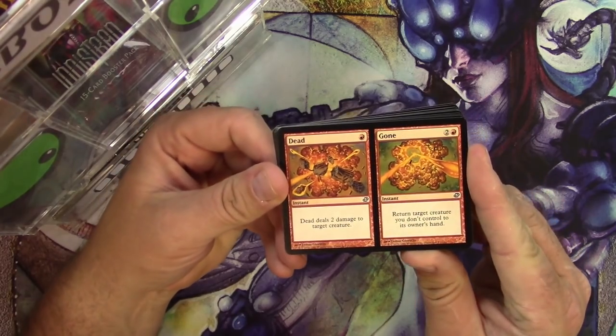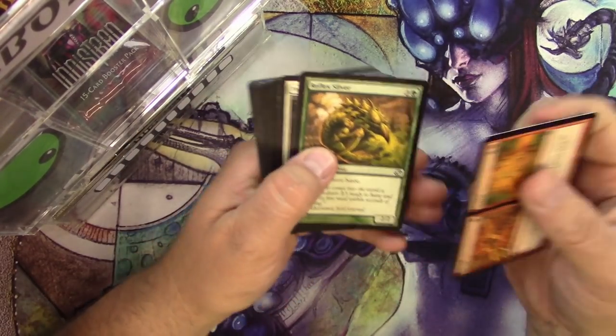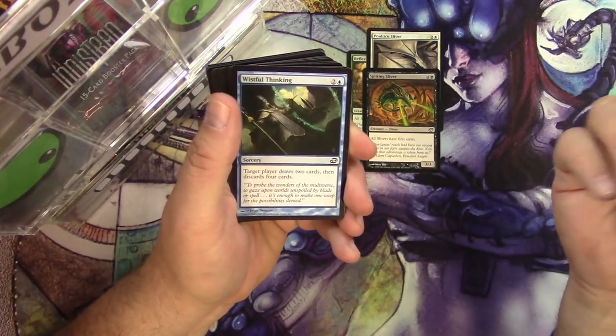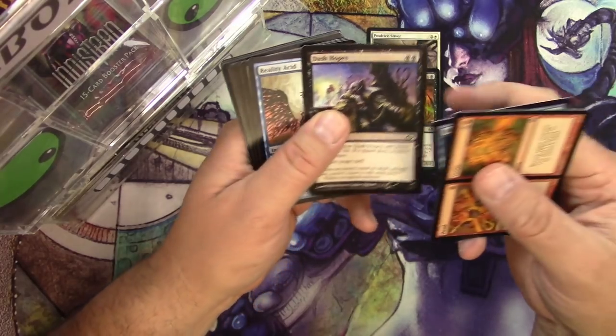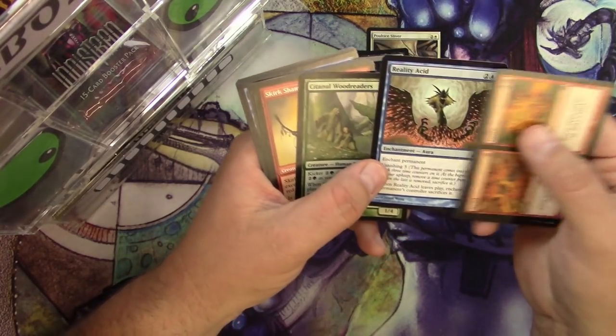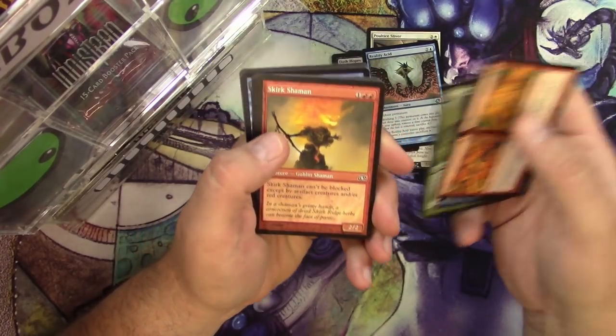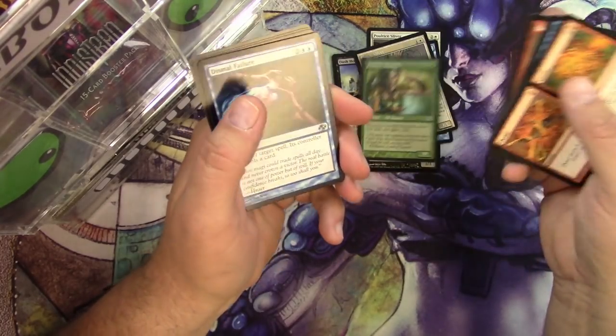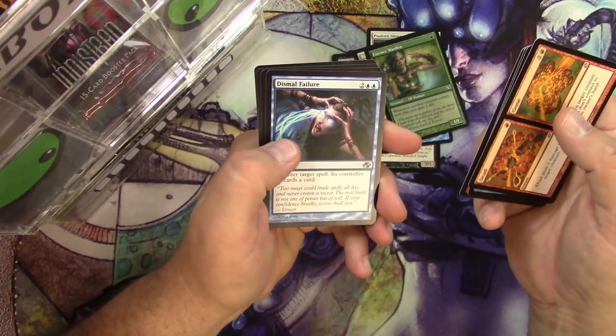Dead and Gone. Very cool. Reflex Slivers — I'm going to pull all the slivers, and I just got three in a row. That's pretty nice. Dash Hopes is a good card, we'll pull that one. Reality Acid — I think that might be a good card worth scanning up. We're going to scan all the good ones. What a bunch of good commons right there. That was a great section.